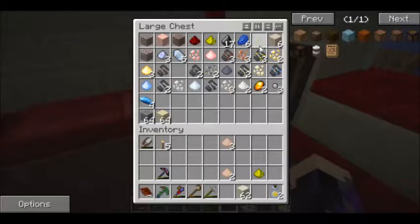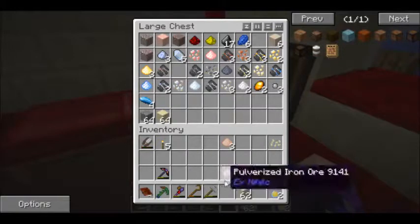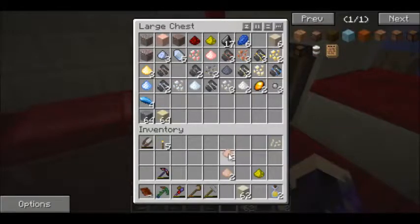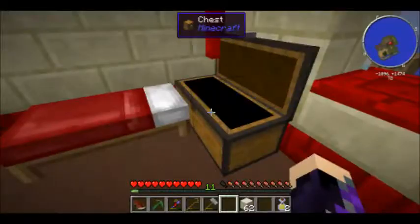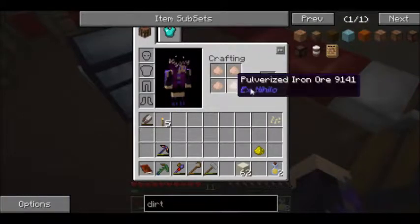I need to move the pumpkin seeds to our seed chest - you can see there are no seeds in here. I have gotten some more seeds, but I've moved them to a seed chest by the farm, which I will show you in a second.